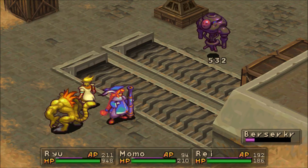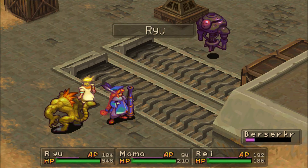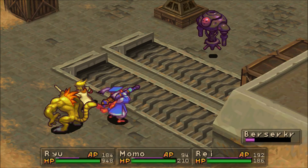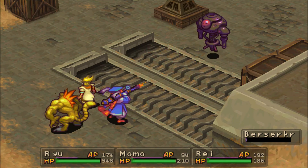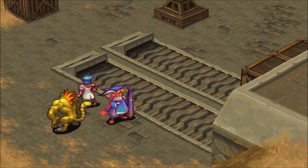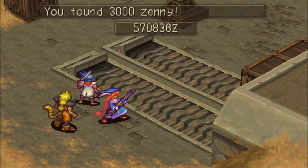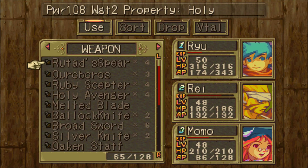The other thing you can do with Momo is use some sort of AP restoration item, because Ryu is eating up a lot of AP. All right, this should do it. Big Momo with the kill shot. 10,000 experience, 3,000 Zenny. I didn't get the Rufad Spear to drop that time.